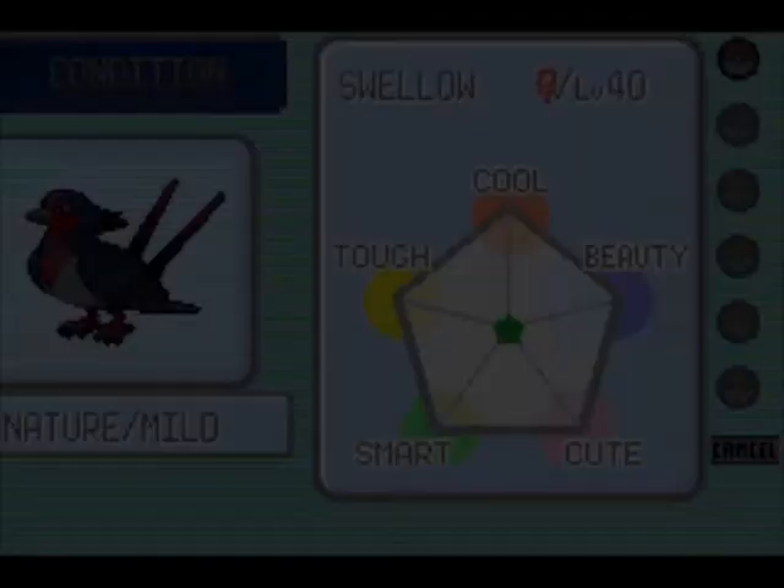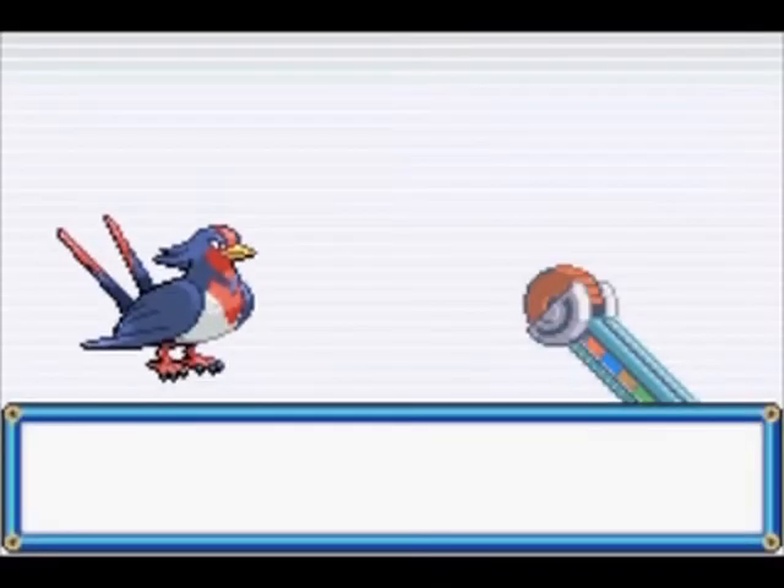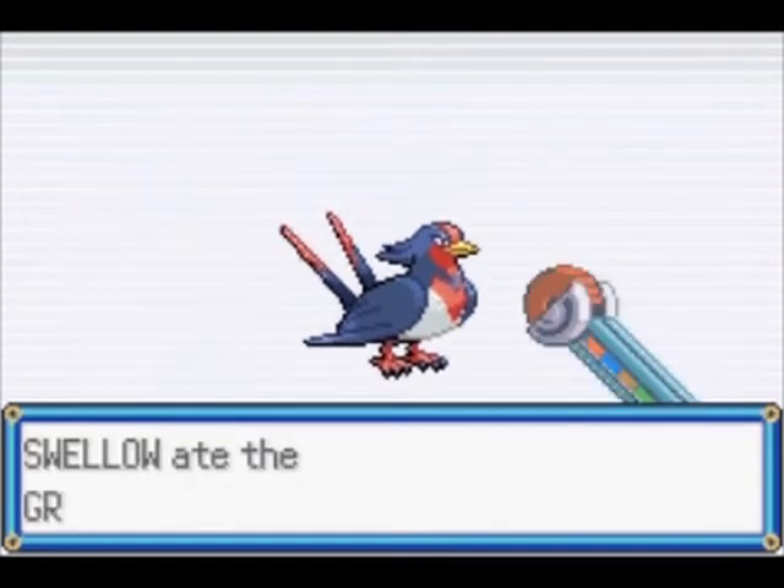There are five different contest categories and five different contest stats for each Pokemon: Cool, Beauty, Cute, Smart, and Tough.